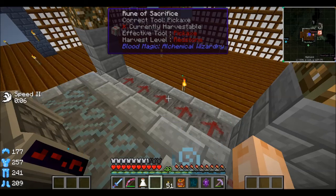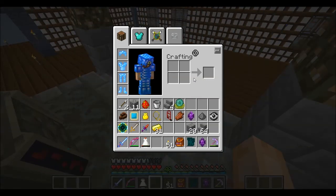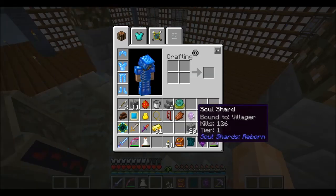I've got something pretty interesting that I've been working on. If we look in my inventory, you can see I've got a couple of soul shards. This one is bound to villagers — it's only tier one; I haven't found enough villagers to slaughter to get it higher. But a tier one soul shard would still provide me with enough villagers to keep things pumping. I wonder if I put my dagger of sacrifice into an autonomous activator if it will kill stuff and put the blood into my altar for me. The dagger of sacrifice doesn't have durability, so it'll never wear out. I just don't know if the autonomous activator will count as a player killing near the altar to transfer it into the essence pool.